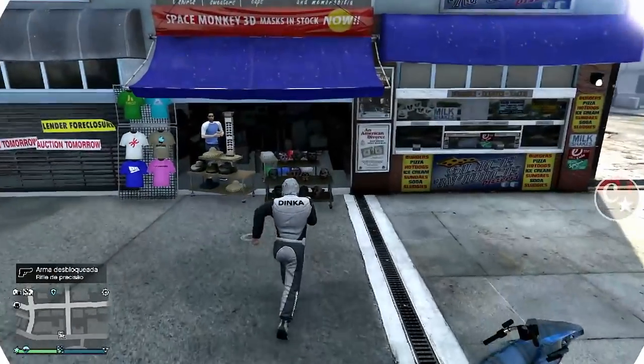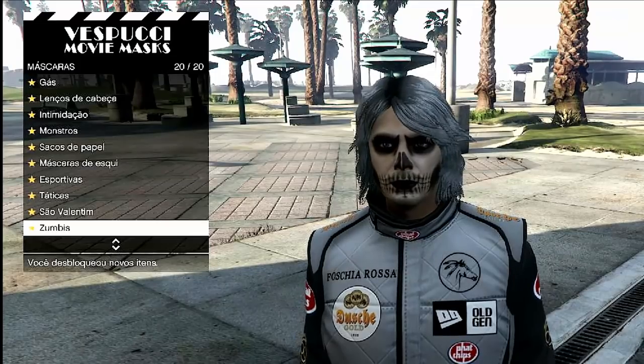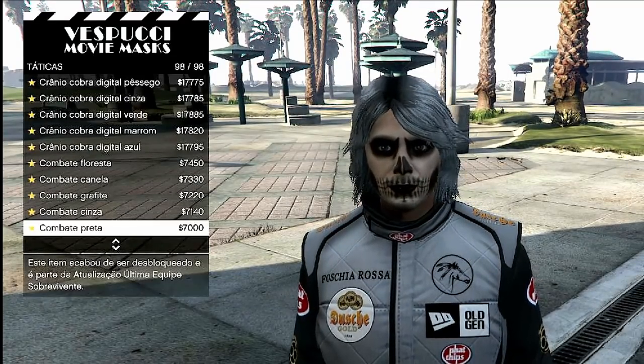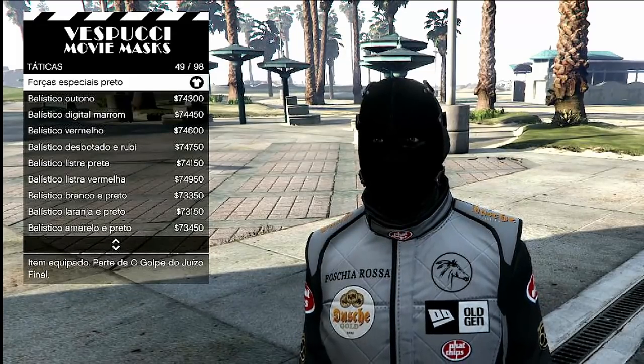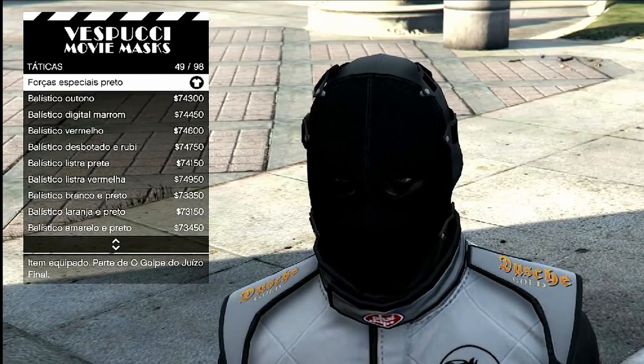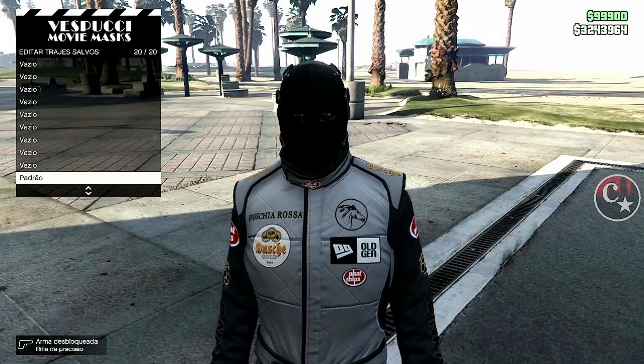Daqui a gente vai para a loja de máscaras. A gente vai necessitar colocar uma máscara — Máscaras Táticas número 49, esta aqui que é Forças Especiais, preto. Vamos salvar em cima do macacão, no último slot, padrão.